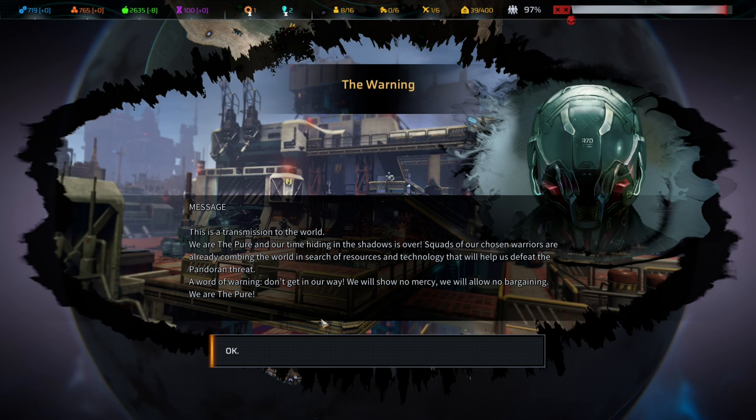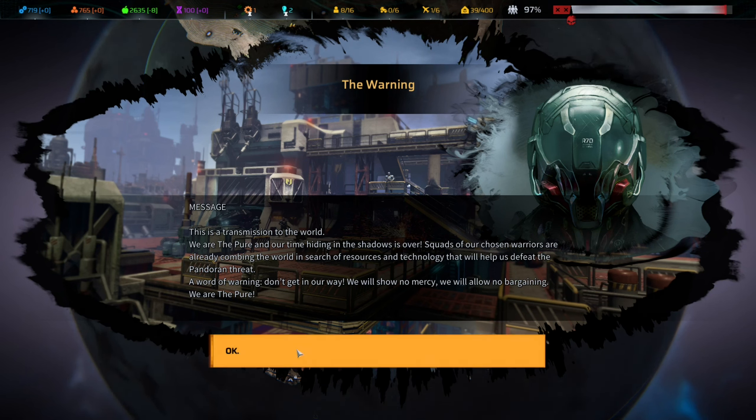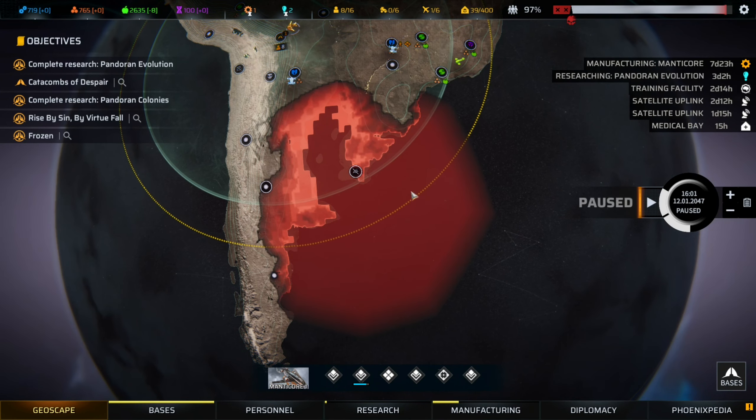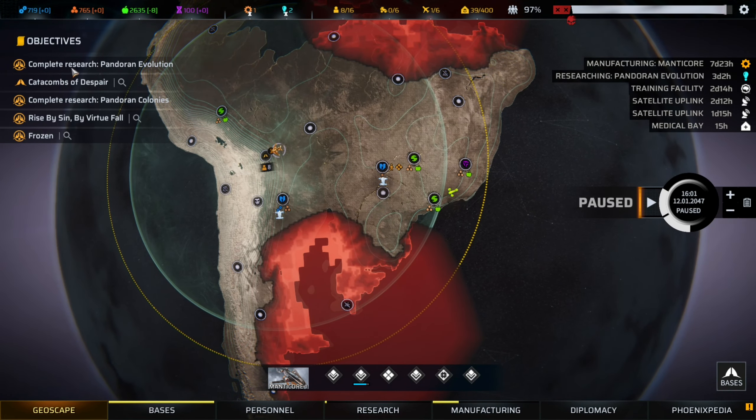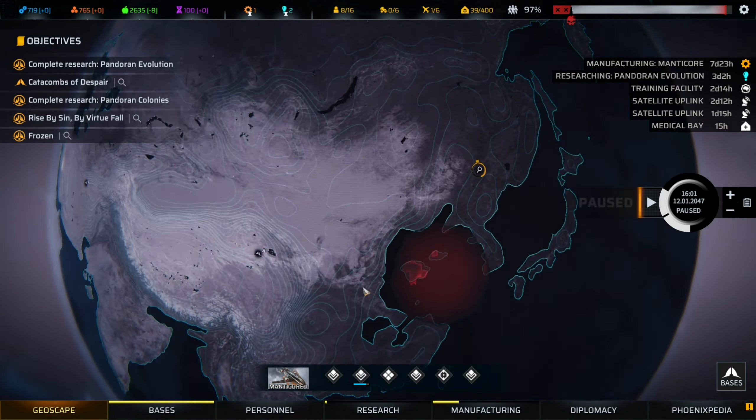This is a transmission to the world: we are the Pure, and our time hiding in the shadows is over. Squads of our chosen warriors are already combing the world in search of resources and technology that will help us defeat the Pandoran threat. A word of warning: don't get in our way. We will show no mercy. We will allow no bargaining. We are the Pure. So we received a warning from the Pure because we decided not to ally with them.